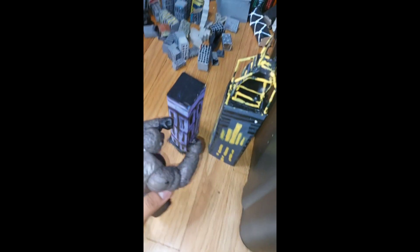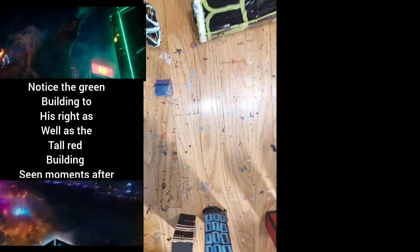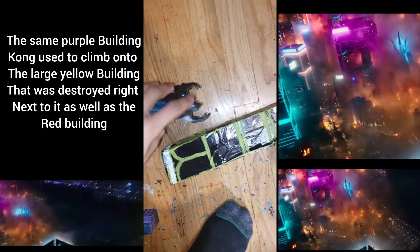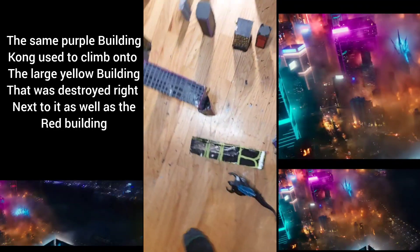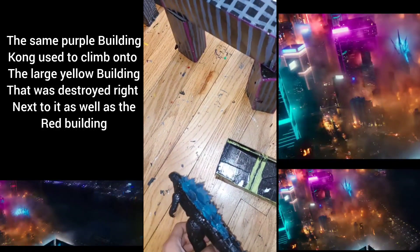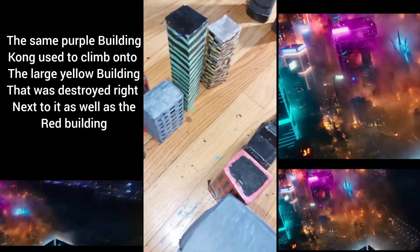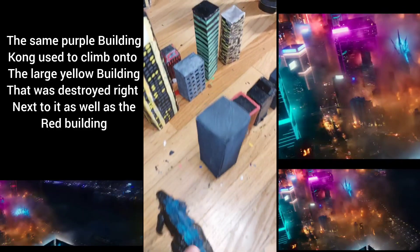Kong gets up onto this building, probably to get a better view, and that fell over. Then we see Godzilla wakes up and comes from here, crawling over here, which is why we see this green building — and it also explains why we see the fire and this building. He moved over here to the shoreline to walk over here, because this is the end of the island, so he'd get a better view of the whole thing from over here instead of being in the actual area himself.